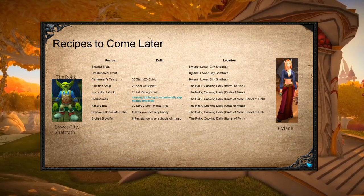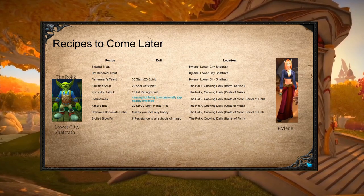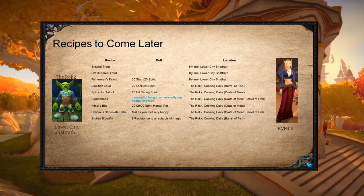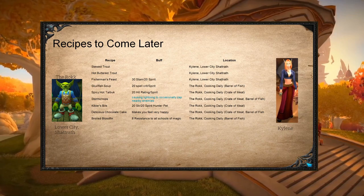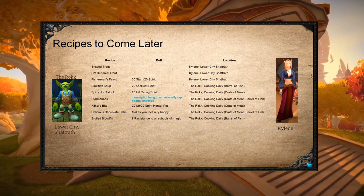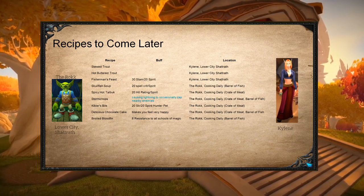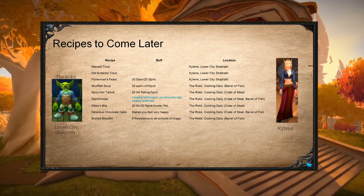The last thing I'm going to cover is the recipes that will be added in later content patches. First is Kayleen — her recipes were added in patch 2.1.2, and you can find her in the tavern in the lower city. Out of the three recipes she offers, the only one that is really any good is the Fisherman's Feast, which is another option for a 30-stamina food besides Spicy Crawdads. The other recipes come from the cooking dailies, which were added in patch 2.3.2, the ZA patch. You can pick up your cooking dailies from the Rokk in the lower city.